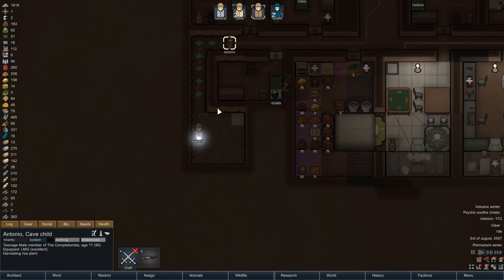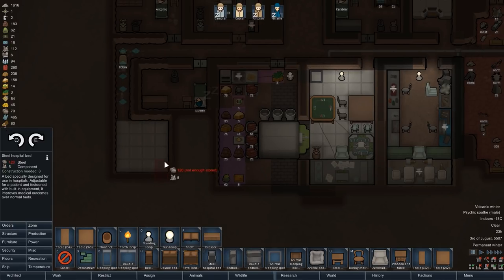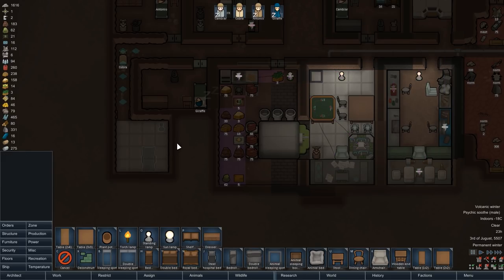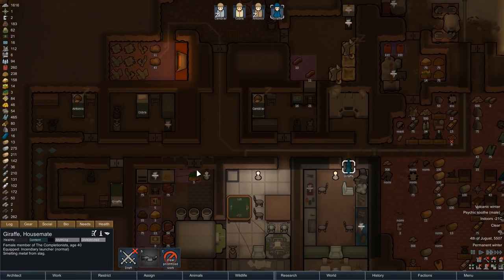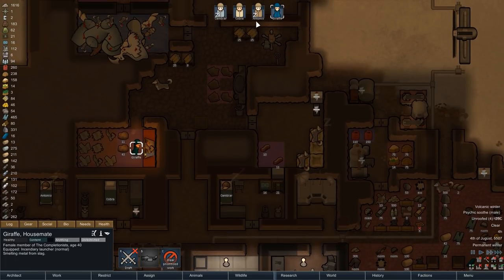Before Cambia gets settled in at the research bench again we'll have him help out with the flooring. Shortly after, Cobra awakes to join the party and late in the evening of the third day of summer the flooring job is completed. Now we can put down the blueprints for a hospital bed and a lamp — that lamp is very important because just like cleanliness, light will also have an effect on surgery success. To construct all of that we need a bit more steel, but luckily our huskies have been busy and Giraffe should quickly be able to smelt the necessary materials.